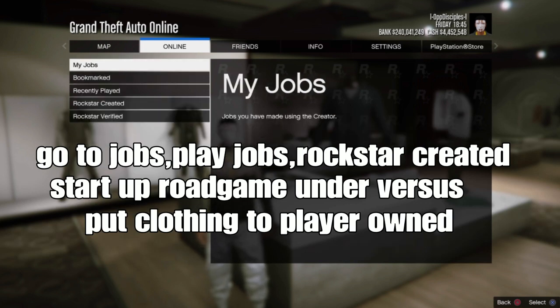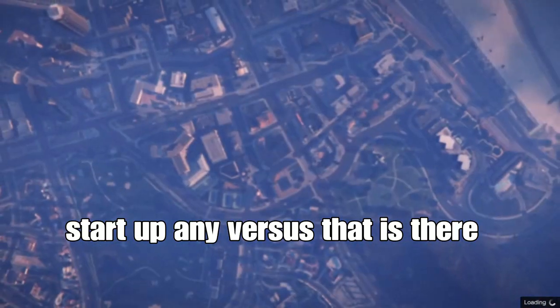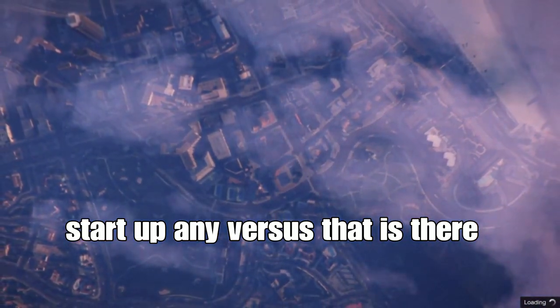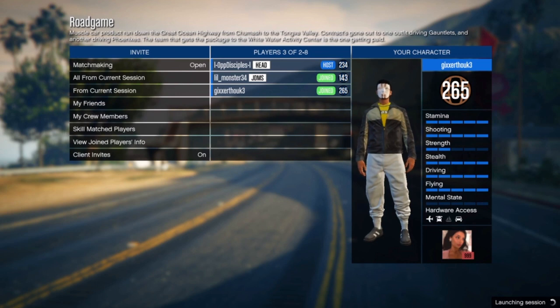Go to play jobs, Rockstar created, and start the version job called Road Game. Put on the clothing to play your own once you go into that job. If you're watching in the future, you can start any first job available to you since any first job works the same way. Invite some friends to help you and start up the mission. This is still working after today's update.